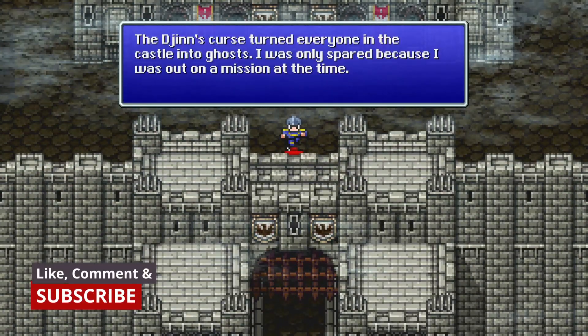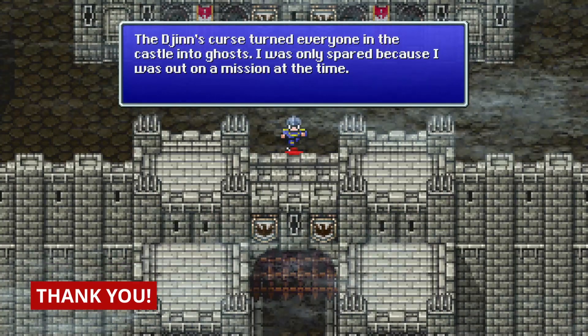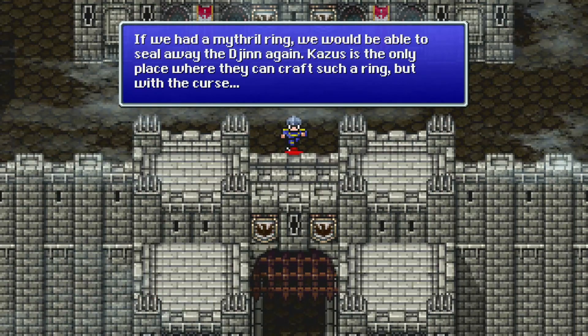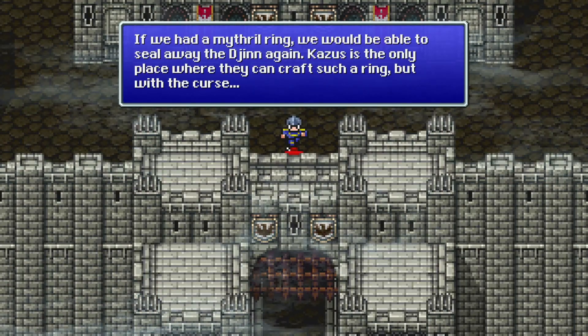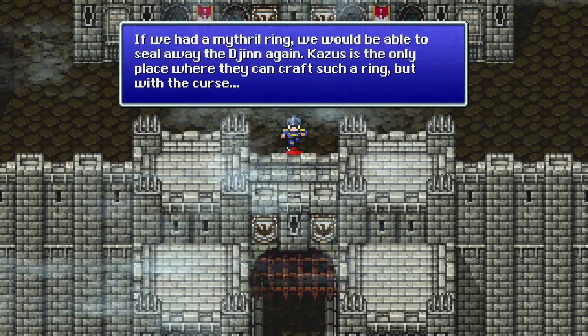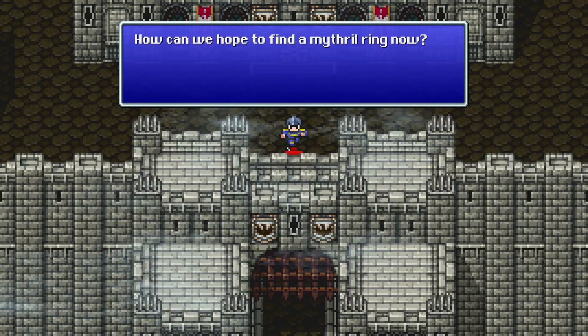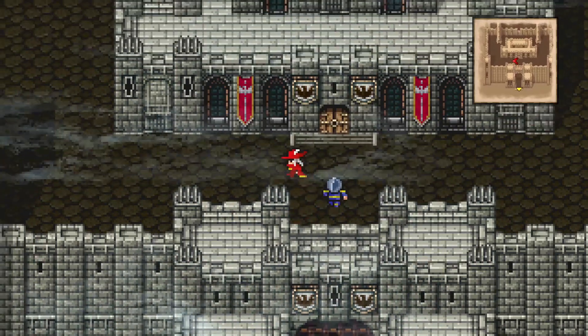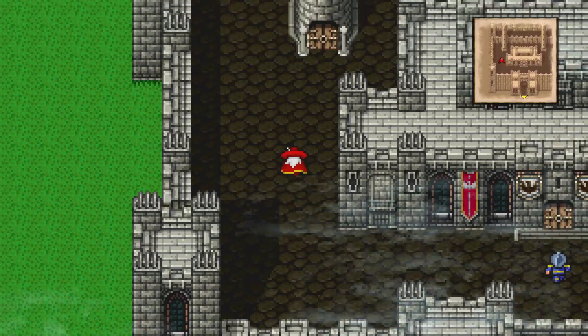The Djinn's Curse turned everyone in the castle into ghosts. I was only spared because I was out on a mission at the time. If we had a Mithril Ring, we'd be able to seal away the Djinn again. Kazus is the only place where they craft such a ring. But with the Curse, how can we hope to find a Mithril Ring now? The first thing we're going to do is head to the Western Tower.